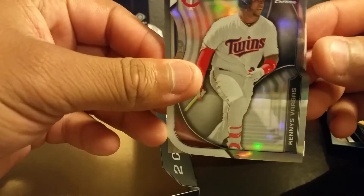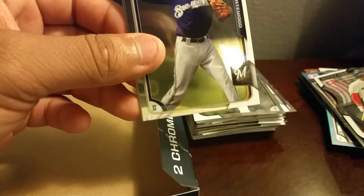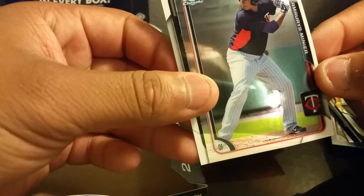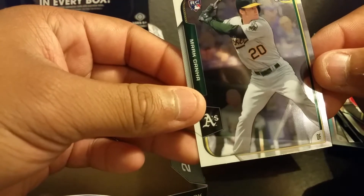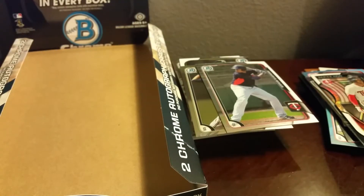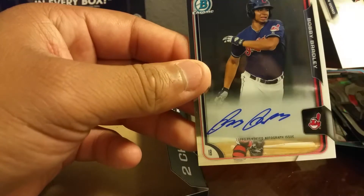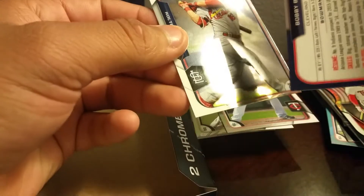Last pack — we have a Kendrys Vargas die cut, Jake Gatewood, Amaris Meniere, and a Mark Canha. And the last auto is a Bobby Bradley. So nothing crazy but not too bad. Like I said, first time ever really breaking Bowman Chrome — I know it's a high risk, high reward product.